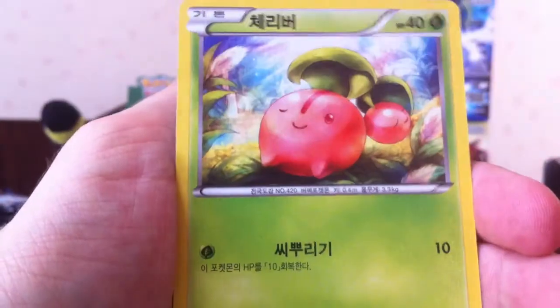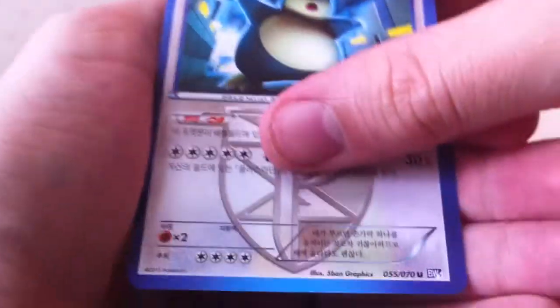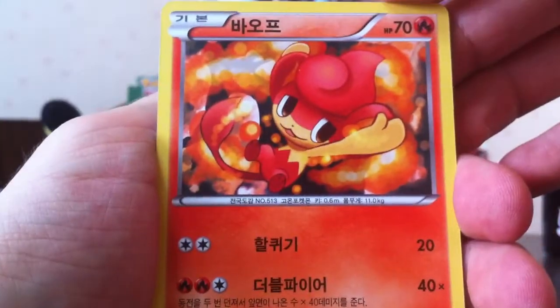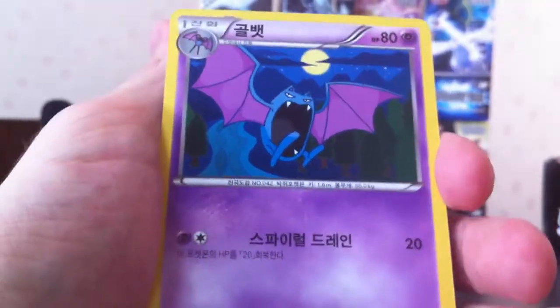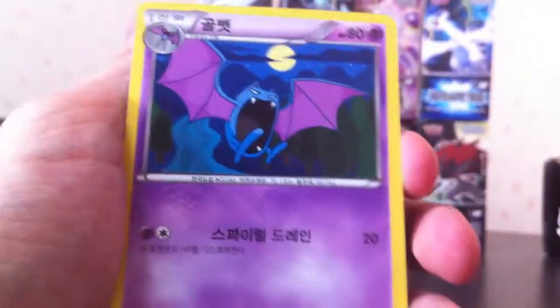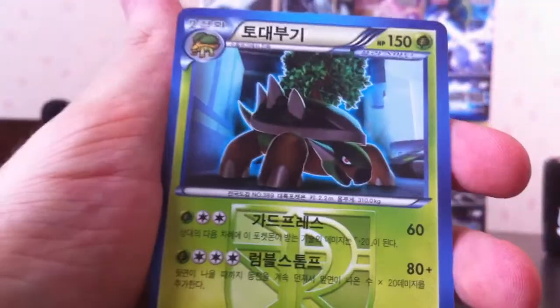Next pack: Togepi, Cherim, Trubbish, Snorlax, and Colrez. This set does have Full Art Colrez, I believe. Next pack: Panseer, Purloin, Zubat, Golbat - oh, evolutions back-to-back, Zubat, Golbat. It'd be cool if we got a Crobat for the next card. Nope, it's a Torterra. Oh, of course it is. There he is.